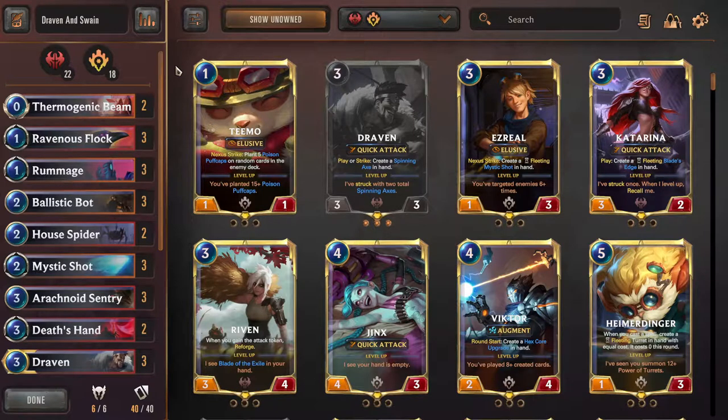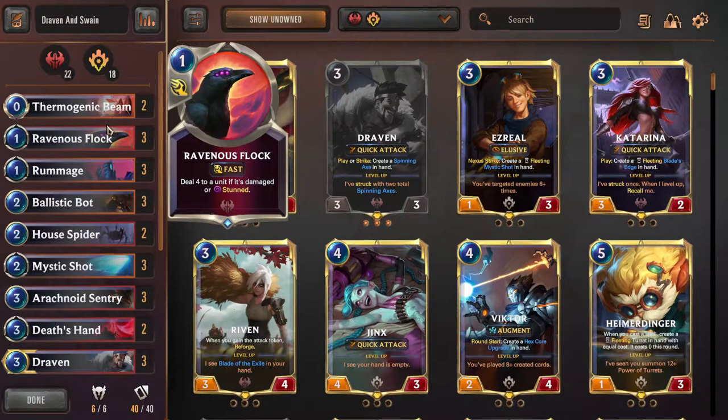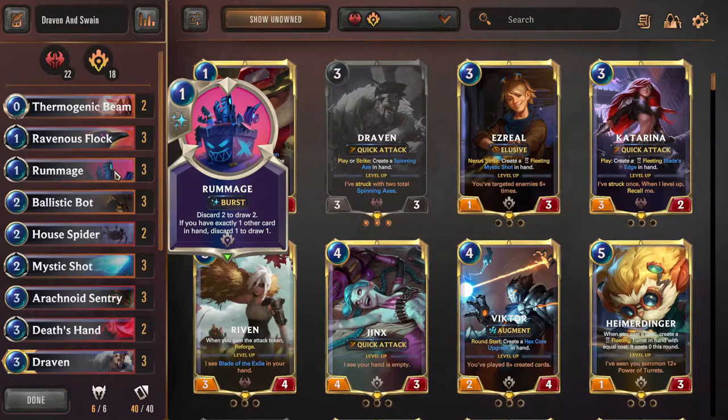Let's talk about all the cards. First off, we have Thermogenic Beam - two copies because it's a little awkward right now in the meta, but still a really good removal spell, great in the late game against big stuff, decent early if you want to kill a Zoe on turn one. Next up, Ravenous Flock - this card is just so efficient, one mana for four damage. Sure, you have to have the enemy be stunned or damaged, but that's not a big ask.